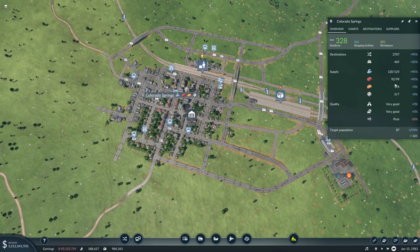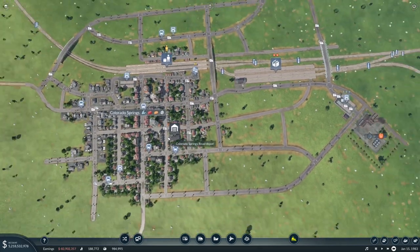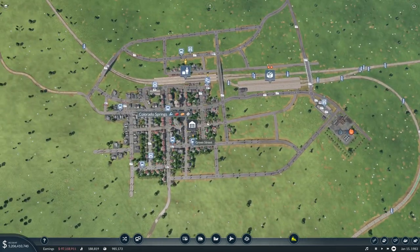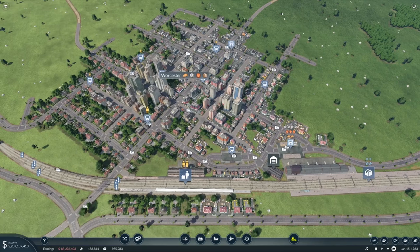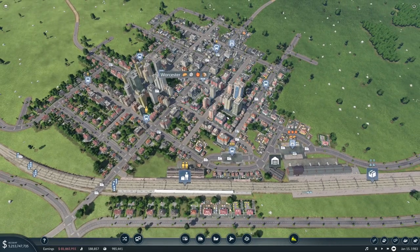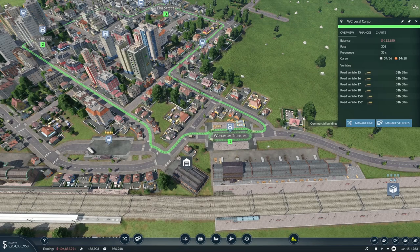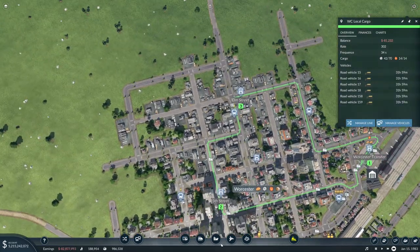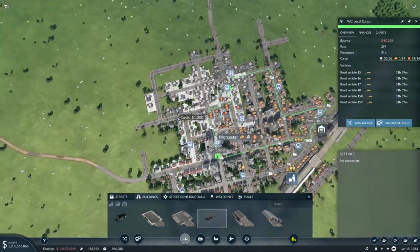We can probably tie in over here and see about running the Elizabeth line into Corpus Christi as well — that should be pretty cool. Interestingly, Colorado Springs is getting an additional demand for machines and also a demand for food. I think it could have a bit to do with the fact that we're running slightly improved public transport — that might be a big part of it. I'd also like to have a quick look at the Worcester city center — there's a lot happening here. Local cargo is not quite reaching everything.